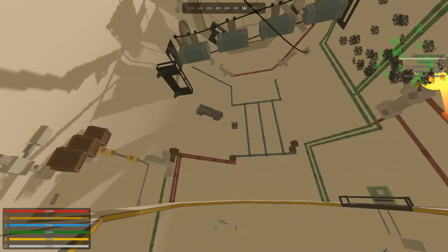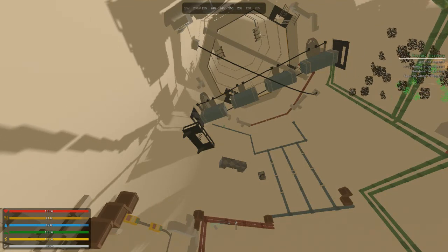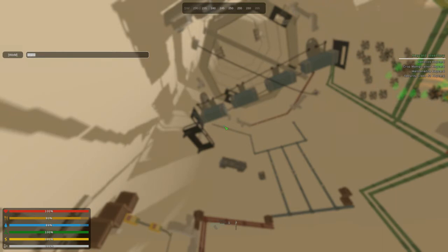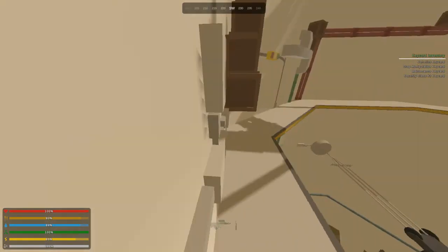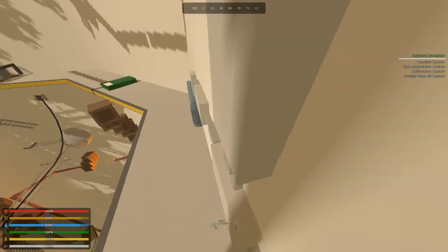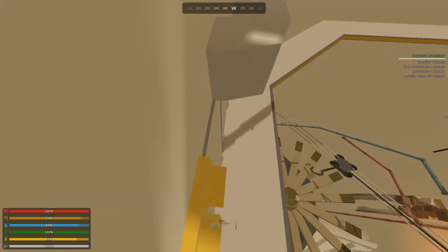Without further ado, let's depart from checkpoint one and go all the way up to checkpoint two. I don't know if we'll have enough time to make it to the top of the tower, but at least making it to checkpoint two is all I want. I've got the command typed out so we can give ourselves more boxes if we need them. We start from here - this is the only way up.